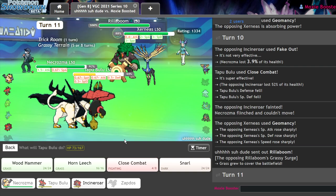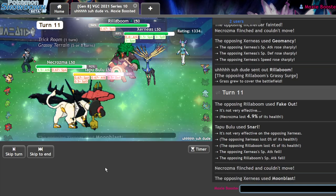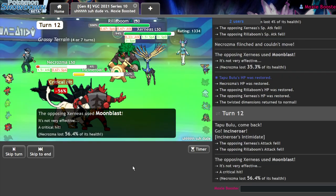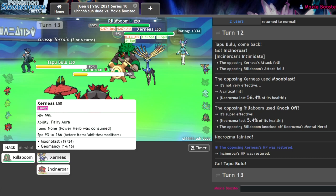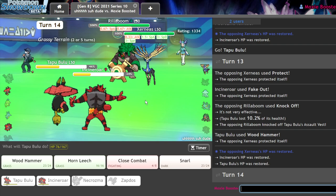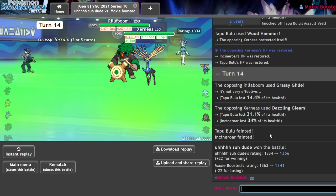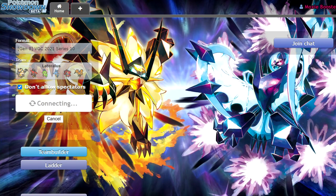I go ahead and Sunsteel Strike and Snarl — he's going to have to Fake Out the Necrozma. We connect on the Xerneas, which means he can't win. He tried — let me Sunsteel Strike and get in the Incineroar here. Just need to live this hit... oh, he crit me. You're kidding me. Really? That's how it's going to happen? All right, maybe he doesn't have Protect. He's got Protect — that sucks. That was so free. It doesn't matter anymore, but dang that sucks. GG. You're kidding me — that was literally the only way you won, critting that particular move. Knock Off at minus one — I don't even think that would have KO'd. It does so little to Necrozma if it's not STAB.